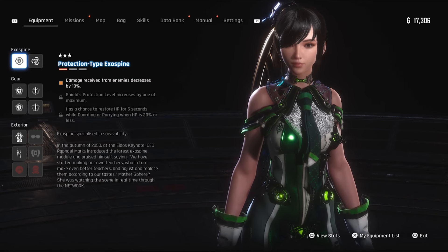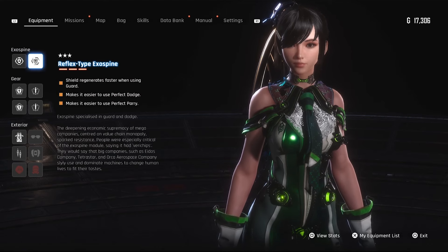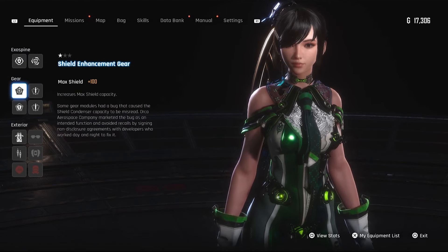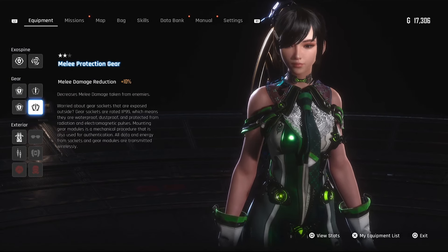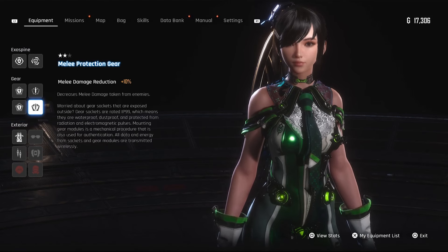So the prep work first. We're gonna be using the protection type exospine — I didn't even upgrade it fully yet, but it's going to be very helpful. Reflex type also, melee protection gear, shield enhancement gear, more shield and more melee protection. These things are really going to give you a fighting chance because you get to make more mistakes.